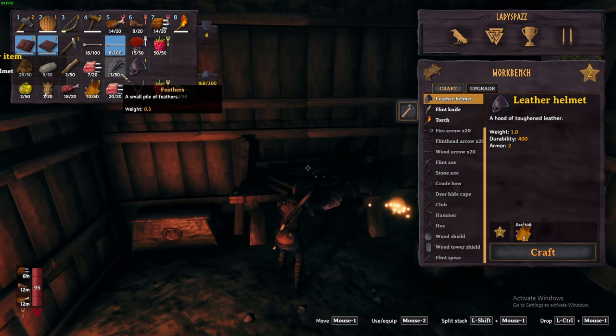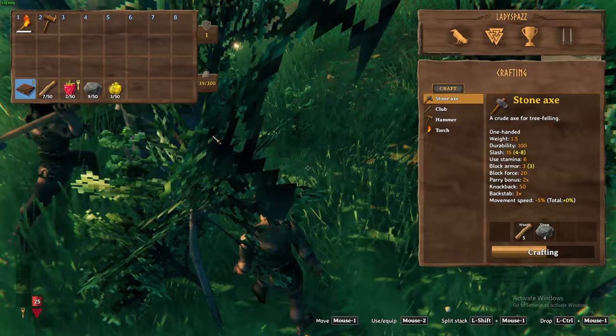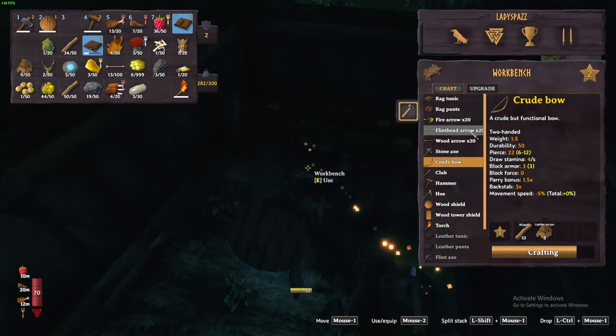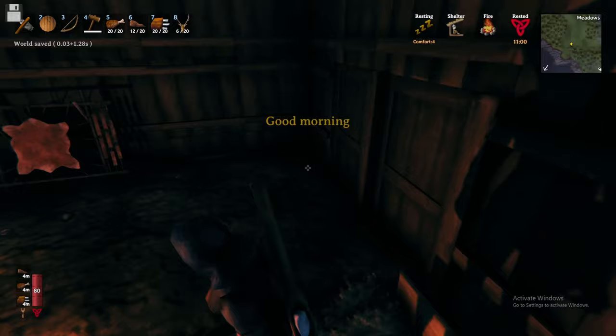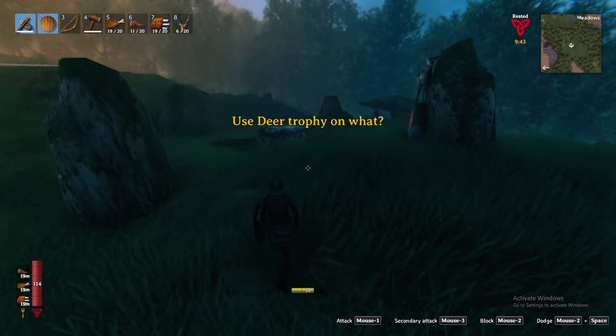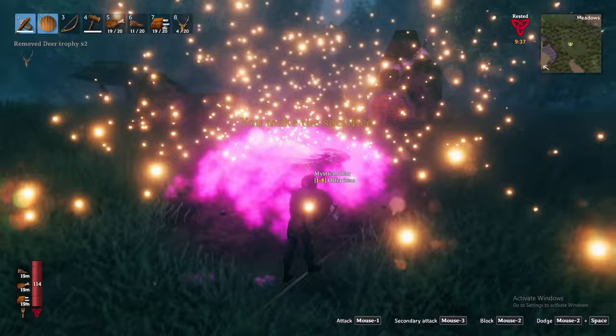Now you're ready to fight the boss. To prepare, I recommend crafting and upgrading the leather armor set, crafting the stone axe and crude bow with fire arrows, sleeping or resting at a fire to gain the rested bonus for increased health and stamina regeneration, and finally eating my recommended meal of cooked deer meat, cooked boar meat, and honey for a good balance of health and stamina. All that is left is to navigate to Eikthyr's summoning location and place two deer trophies on the forsaken altar to initiate the fight.